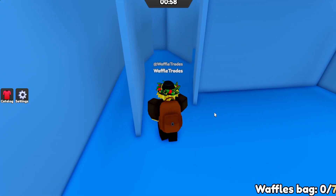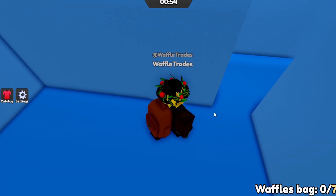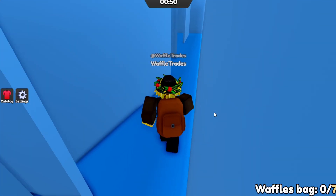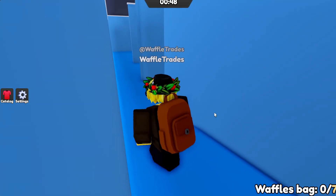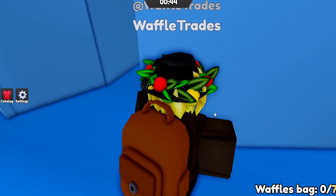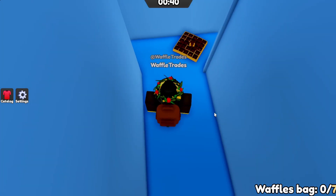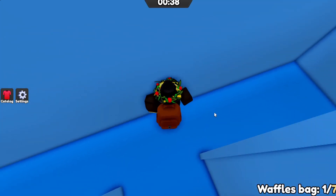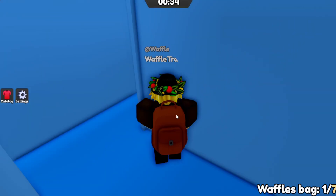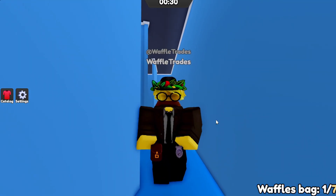Here we are in one of the games — the Ice Labyrinth. I need to find a waffle to show you guys what they look like in the game. I spotted one — let me get back to it. Here is the waffle. You just collect them just like that, and at the bottom you'll see your bag showing how many waffles you have. Once you've finished playing the game, you need to take them back to the chef.